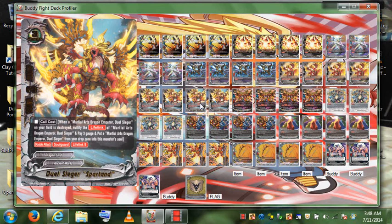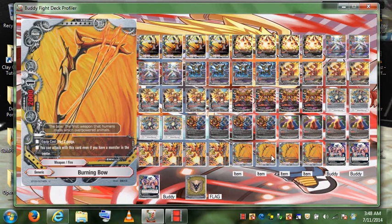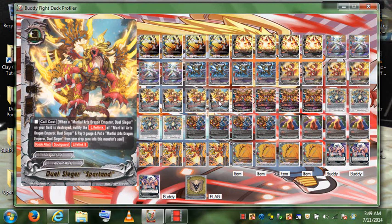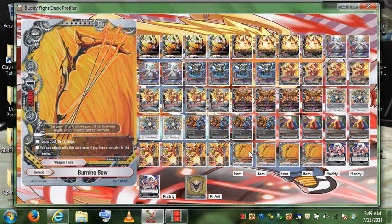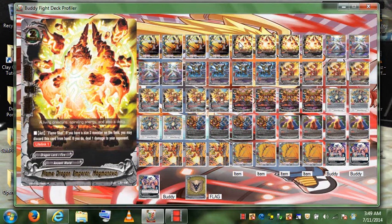Of course you want more power in case you're attacking monsters. The sooner you deal ten damage the better. If you get two Spartans, each deals six damage — along with Burning Bow that's seven, Hangman that's eight. Then use Magma Flame Dragon's Magma Nova to deal one damage, bringing your opponent down to one. Play another one and you take your opponent down. There's a lot of OTK potential with this deck.